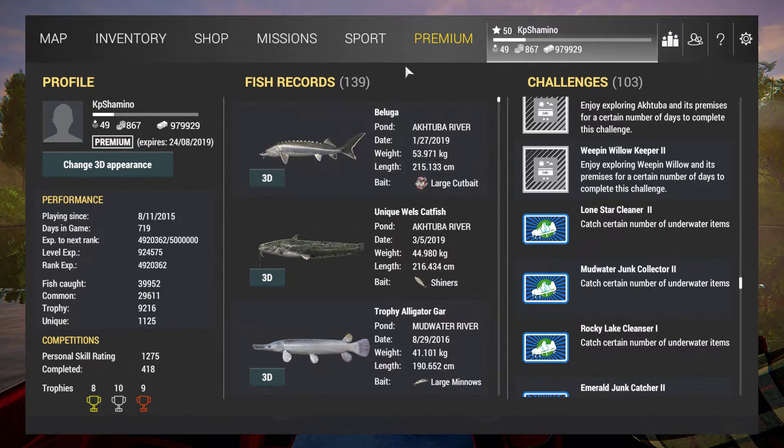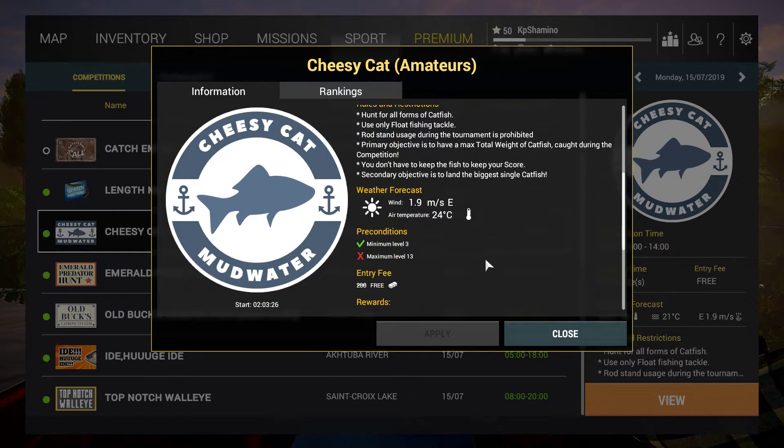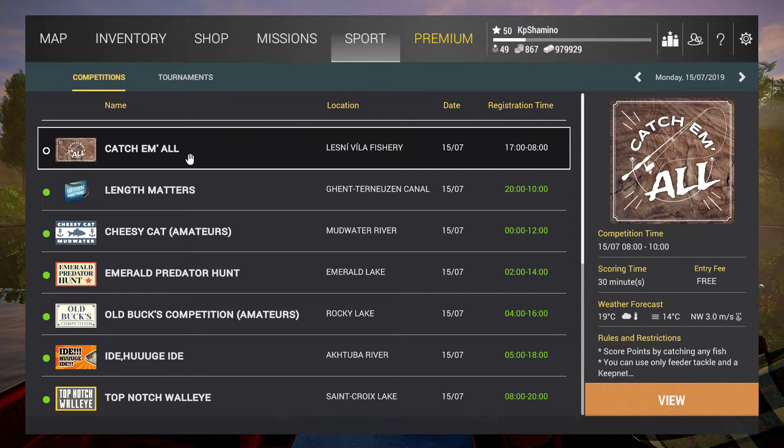Another source of currency income is competitions. If you're low level you can do amateurs, though they might remove those in the future. The guy who gets first place can get 44,000 currency and 10 bait coins — that's a lot of money, plus an X-Series Crankbait. At higher levels you can do normal competitions. Also, every year there are events like 4th of July and Halloween where you can also get bait coins.